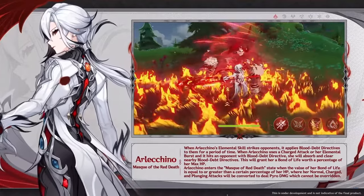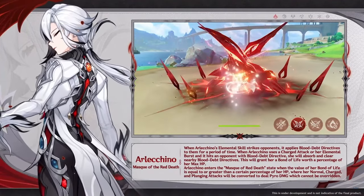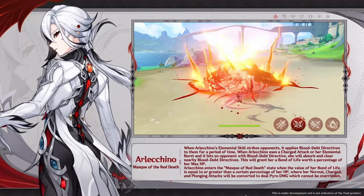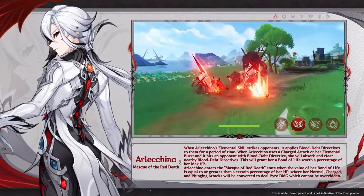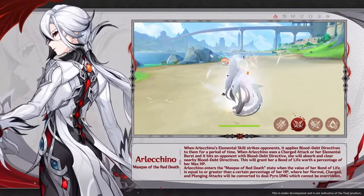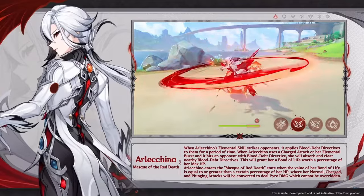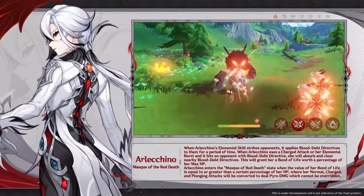How about we start with her elemental skill? If you press E, the elemental skill, you basically do damage first of all. Then you will also mark the enemies that you've touched with her elemental skill. Now you have two options. You can basically grab these marks. One way to grab these marks is her charge attack — if you push the charge attack button, you basically absorb these marks.